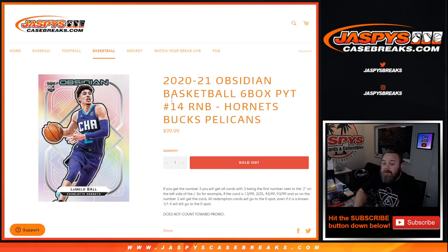That was the random number block randomizer for the Hornets, Bucks, and Pelicans in 2020-2021 Obsidian Basketball 6 box, Pick a Team number 14. I'm Sean, JaspysCaseBreaks.com. Thanks for hanging out. See you next time.